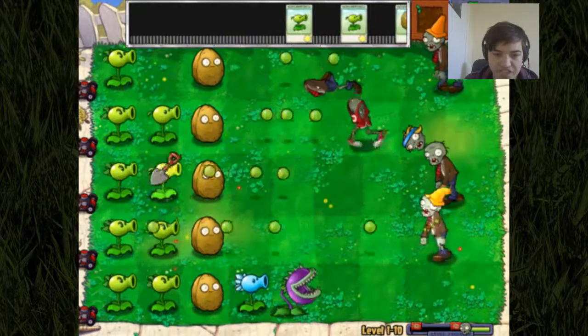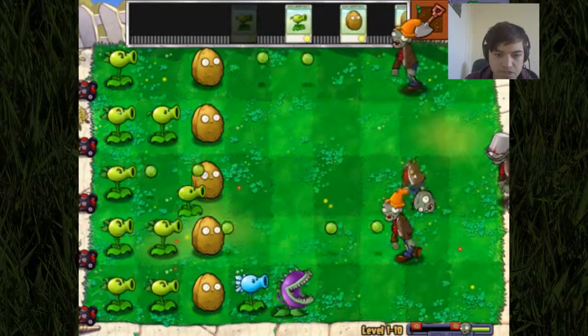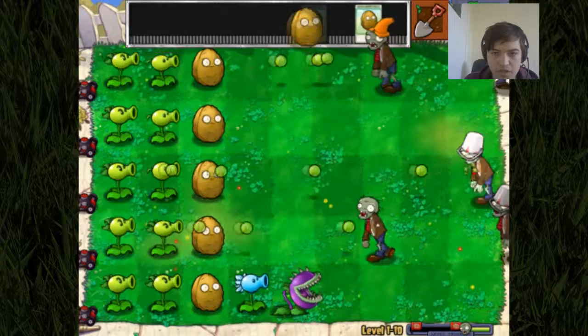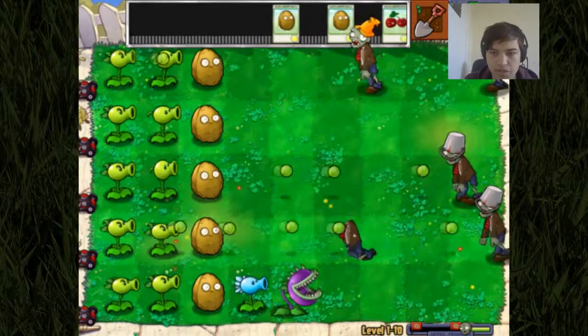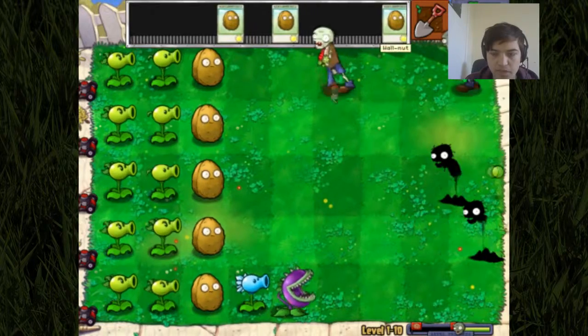Dual repeaters where these regular pea shooters are, just to give us a bit more firepower. Half nuts. We don't need a cherry bomb — we'll use that here. We took out two of them, that's always good.